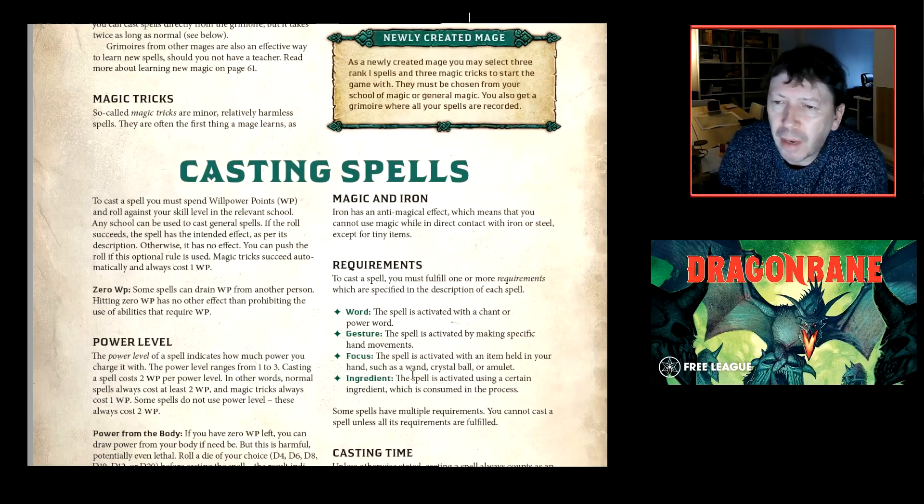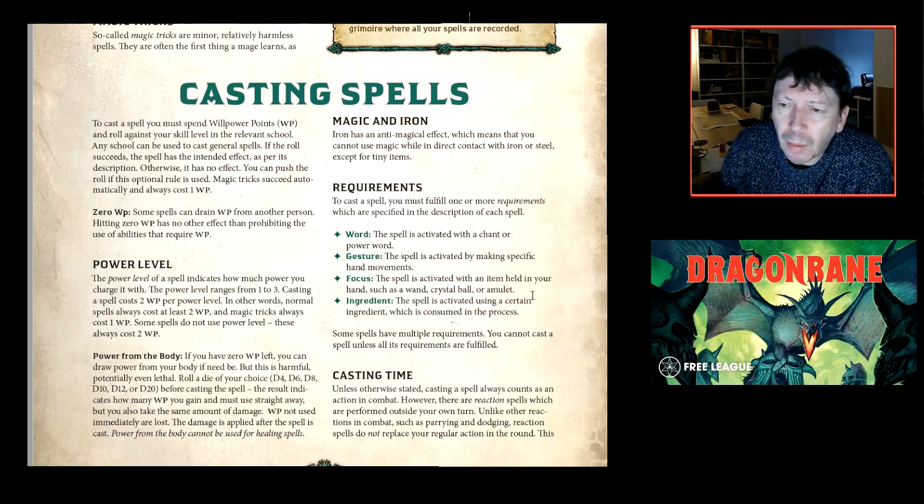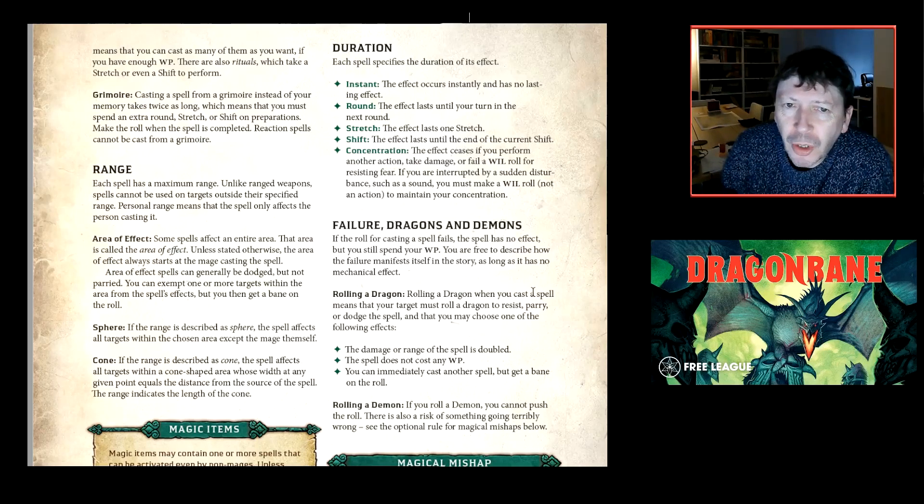Magic and iron don't mix — you cannot use magic while in direct contact with iron or steel, except tiny items. Spells have power levels 1 to 3; you can invest more power for stronger effects at greater willpower cost. There's also a rule for spending hit points to gain willpower. Dragon rolls on spells double damage, eliminate willpower cost, or let you cast another spell immediately. Demon rolls trigger a d20 magic mishap table — that belongs on the GM screen.